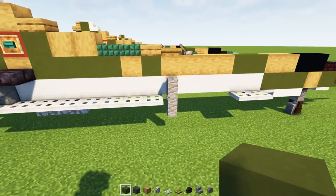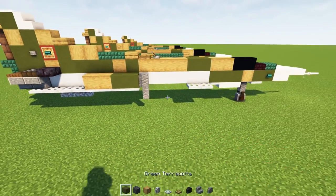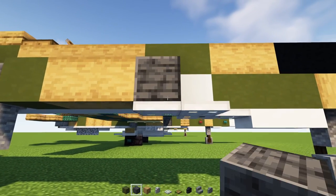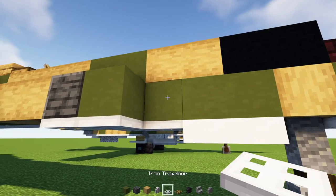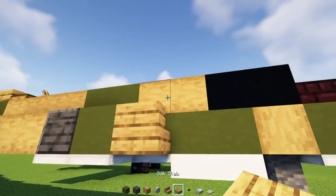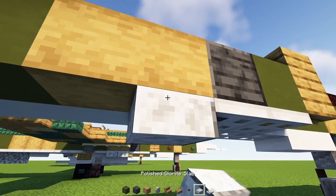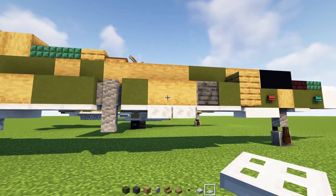Then we'll add in two green terracottas behind the andesite wall, and then two stripped oak woods. Then a green terracotta right here, then two more stripped oak woods, then a polished deepslate block, a green terracotta. Then we'll add in oak stairs facing inwards, oak slab on top, a mangrove button to the side. Down here we'll add in two polished diorite slabs and an iron trap door.